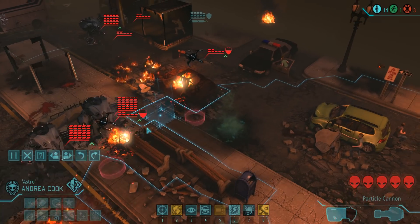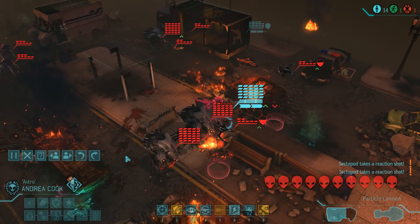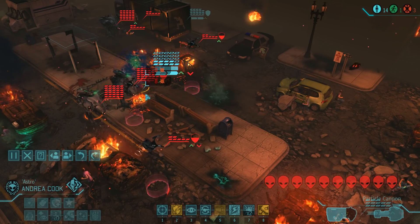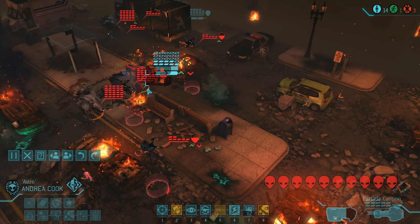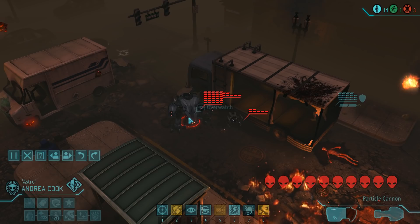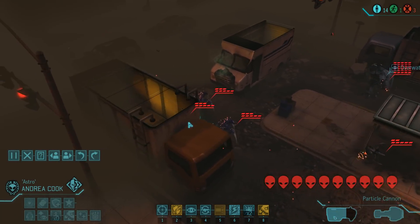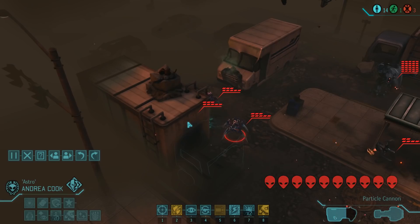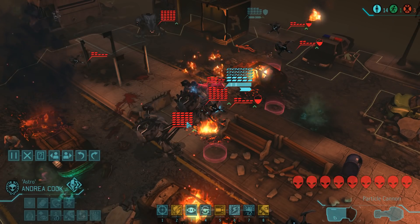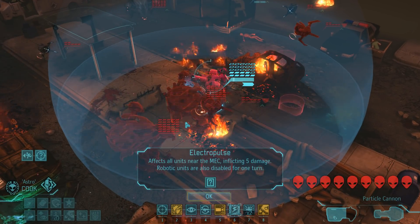This all starts with a rather risky move — we have to get Andrea into position for the electropulse. For some reason both sectopods' reaction shots only trigger after she has reached her destination. Both shots connect and all of a sudden Astro Cook is left with only nine hit points. Not only that, but she also activates the two remaining groups of enemies, so the situation has arguably gone from bad to worse. Still, this is the only way of disabling the two sectopods that had already been active, so let's do that and make life a little easier for at least one turn.